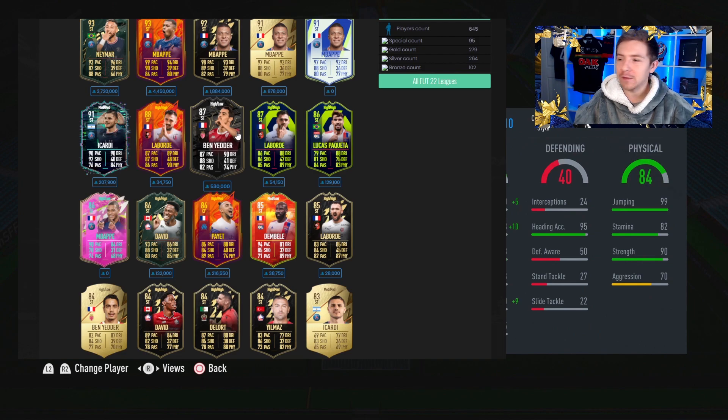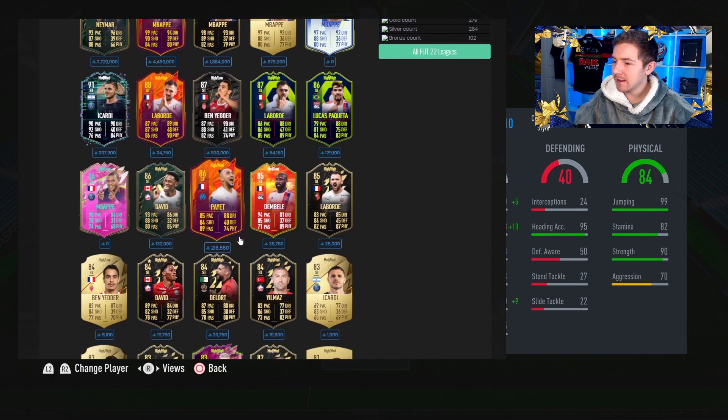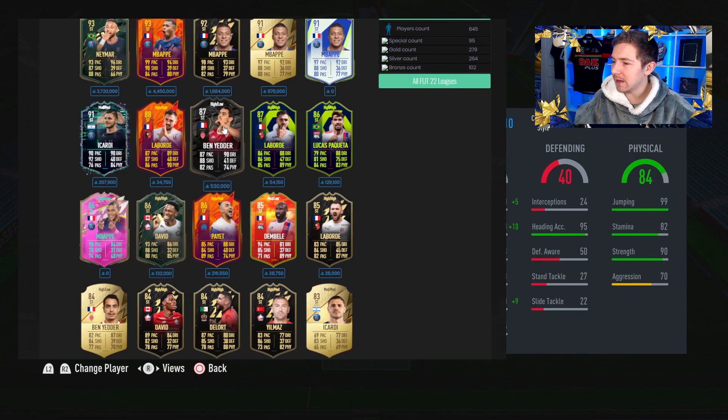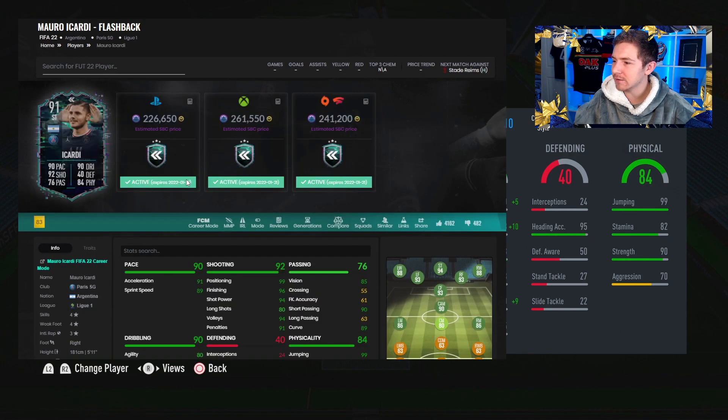Ben Yedda is a better finisher and Icardi is not better on the ball than Ben Yedda. So it kind of depends what you want — if you want more of a dribbler, I would probably go with Ben Yedda or someone like Jonathan David, who also feels a bit better on the ball. But if you want a better finisher, you go with Icardi. Taking into consideration the prices, this Icardi is coming in at around 220-230k on PlayStation — I don't think it's a badly priced card at all.